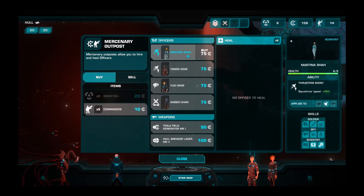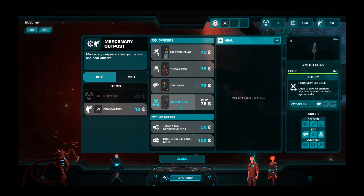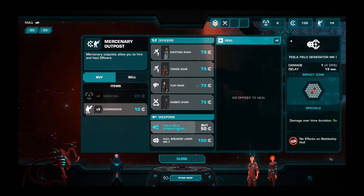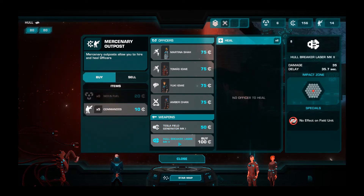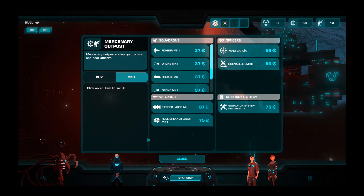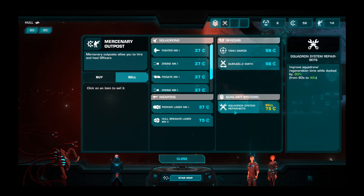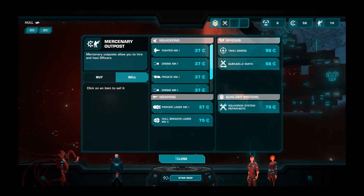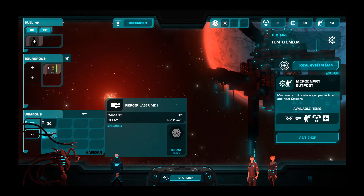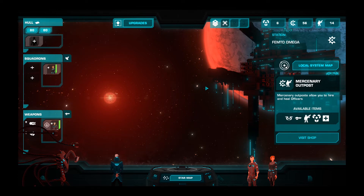We can hire an officer for 7,500. She's got a thruster boost to increase squadron speed, skill count plus one, officer life minus two. And what's Amber got? She's got a Tesla field generator and a hull breaker laser — no effect on field unit. We got that extra slot, let's go ahead and do it. Can we sell our busted drone? We can sell our officers — let's not do that. It looks like I can add another weapon — there it is. So we got the hull breaker laser now. Wonderful.